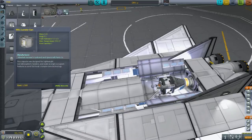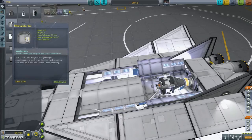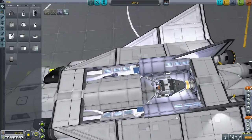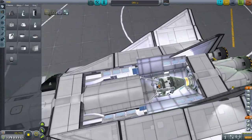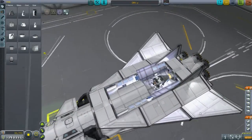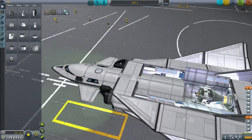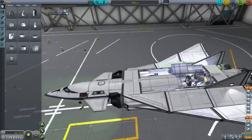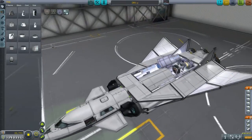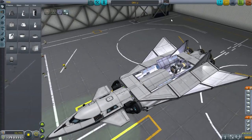Why didn't I use the lander can? Well, first of all this is probably going to be disposable, and the lander can is much more expensive than the command pod. Aside from that, it's also bulkier, which means it'd poke through even more. This particular DRK will have a clavitron junior in the back so we can dock new payloads to it. We'll probably leave it in orbit and won't bring it down too soon. The whole point is to refuel this plane in order to transfer to other locations.